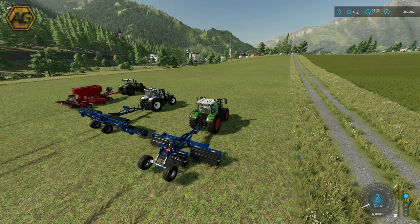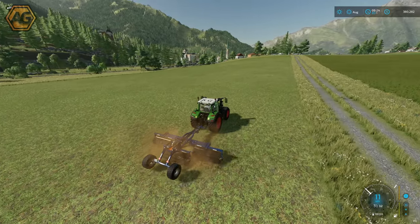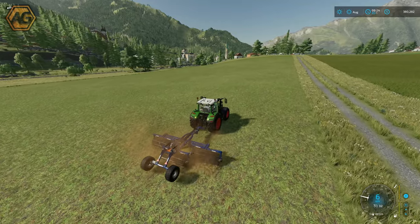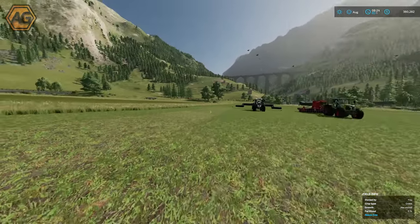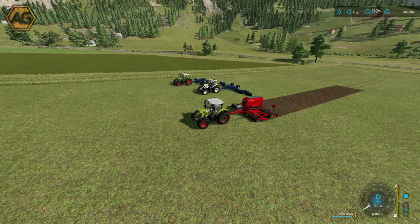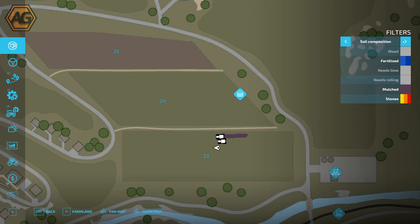Starting down in the mowed grass field, we'll run all three pieces of equipment about 100 meters along the field as a control test to establish a starting point for comparison. Looking at the PDA growth screen we can see the wheat strip planted by the seeder, but looking at the soil composition, the mulcher has mulched the grass as expected, while the roller and the seeder had no impact on the fertilized or mulched state in this field.